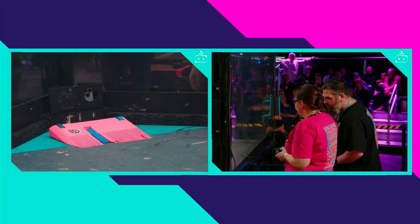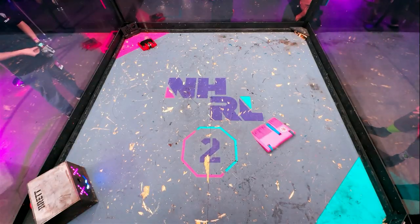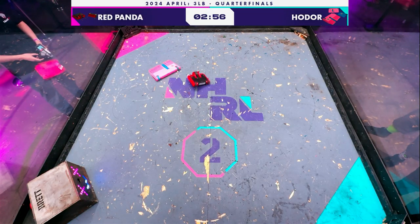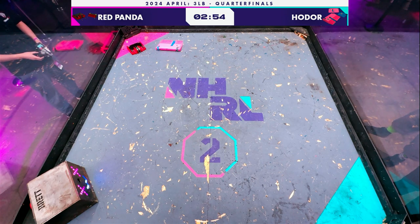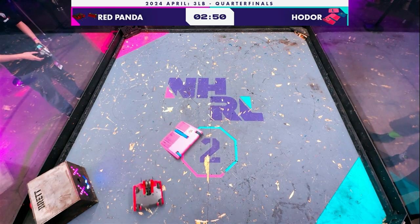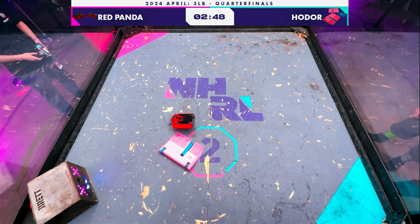We're on the pink corner with Jaron Leibson facing off against Aerial Sith and Hodor. I really like the design of Hodor here with this TPU gristle wedge — a 3D printed sort of rubber wedge made out of tiny individual elements that can just continually get under their opponent.